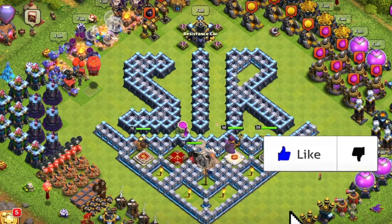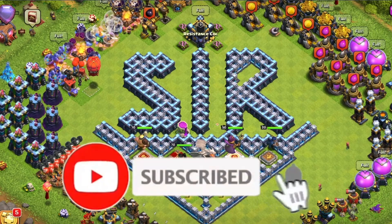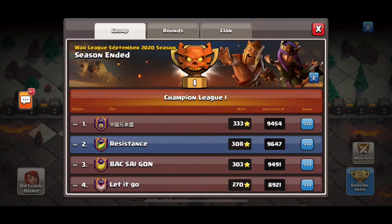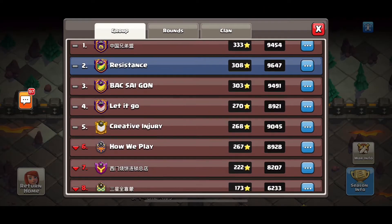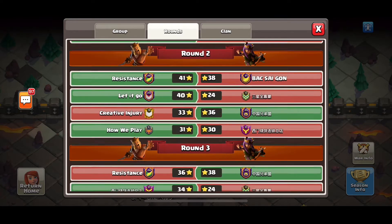Hey everyone, Sharagna here and welcome to another video. This video will be highlighting a technique and some points from Resistance used in the September in-game CWL. Sadly this month we came in second with 308 stars. We started the week with a nice win 38-26, the second round was even better with a win of 41-38.